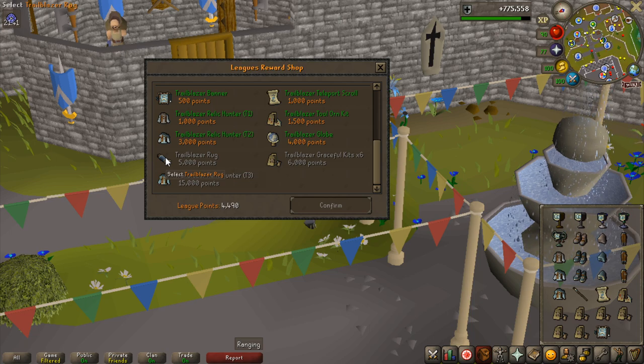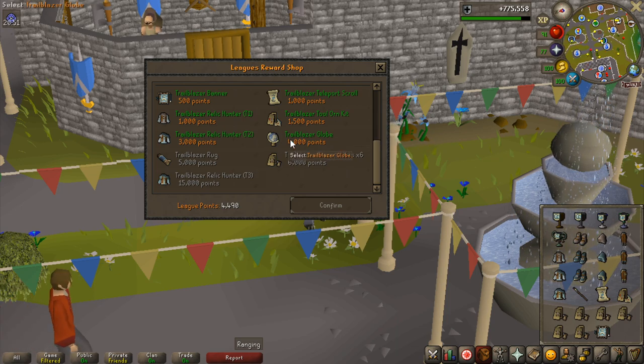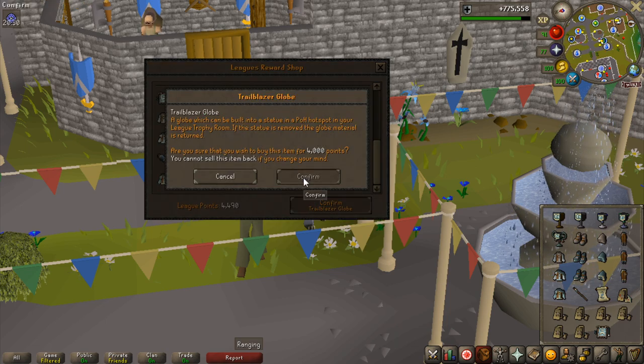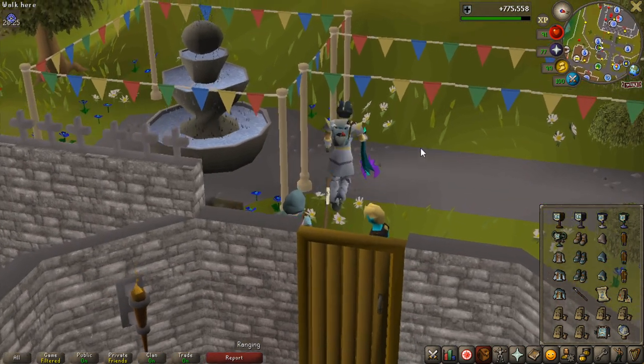Let me check what that is — just one sec. I looked it up and it says there's a new league room you can build in your house, and that's where you can put the globe and the rug — a Tradeblazer-themed rug for that room. I don't really care that much about it, but I still have the points so I might as well buy the globe instead of just the rug. Let's go ahead and look at all the rewards.